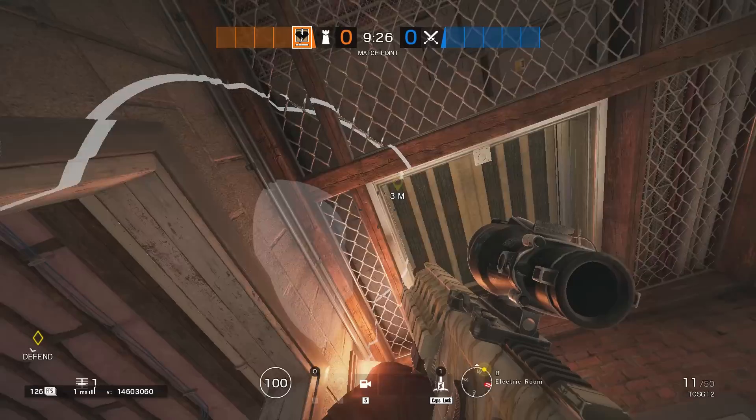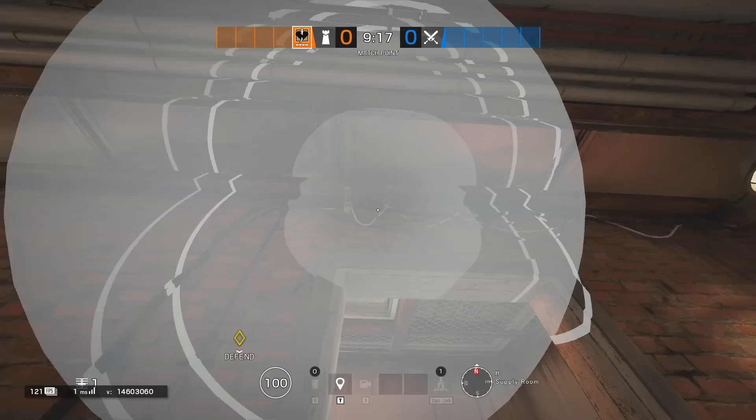Kaid: you can Kaid trick walls, and if Thatcher doesn't know how to use 2 EMPs against you, you just successfully Kaid tricked Thermite.